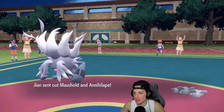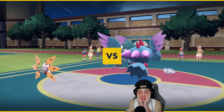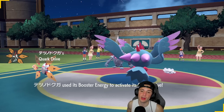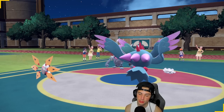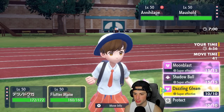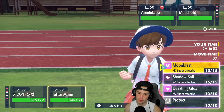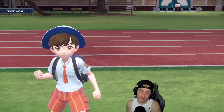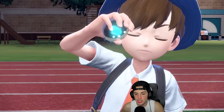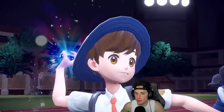They end up leading Moushold and Violet. I think we just Acid Spray and get after it. A Fire Tera could come out here, which is terrifying, but we might want to get rid of Moushold first. I could go Acid Spray into Moonblast, Terastallizing into Fairy — or we could just double down on Annihilape to KO it before it gets Follow Me going.